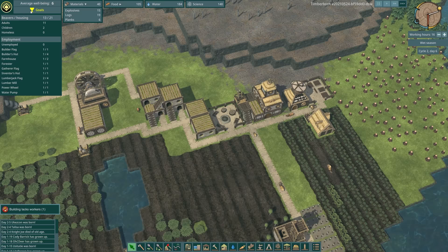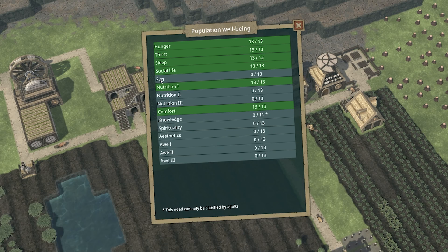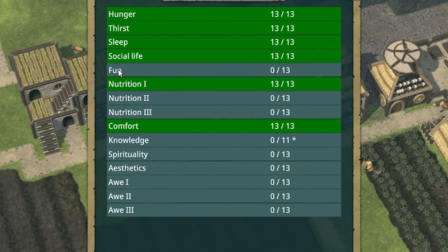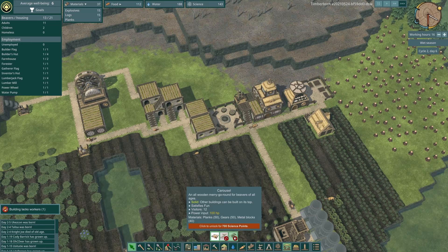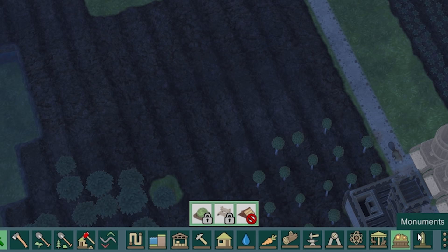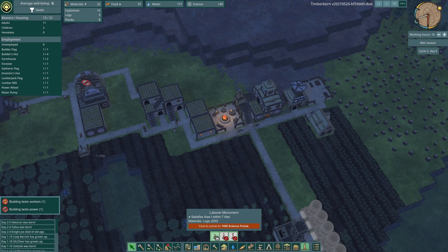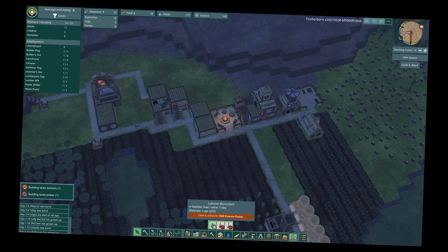We can look at our population well-being. It looks like we're fulfilling everything that we can actually do - they literally have no fun, no knowledge, no spirit, no spirituality, no aesthetics. We've got 143 science points - what if we... we need a lot for a temple, it needs 120 logs. Sod that. Decorations all cost so much - a thousand science points? Are you having a laugh mate? I can't save up that many.